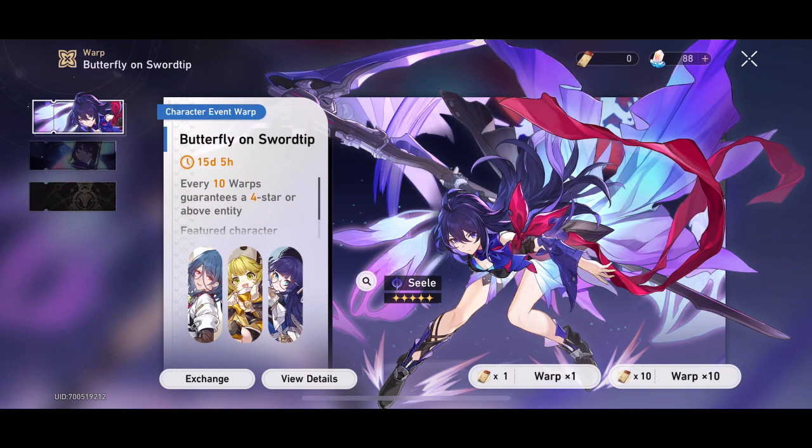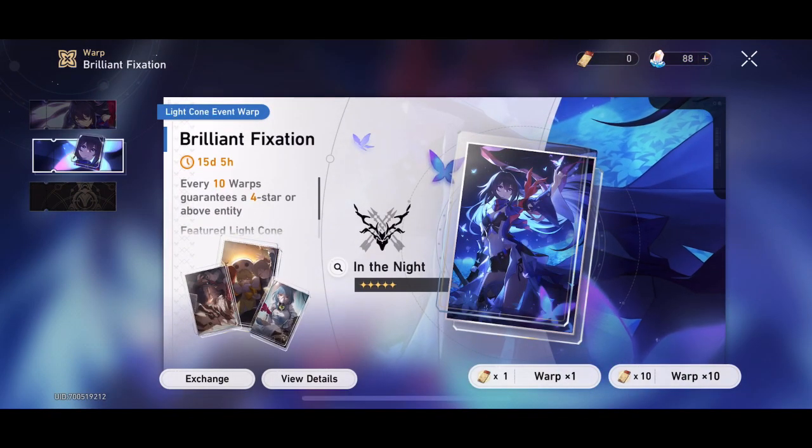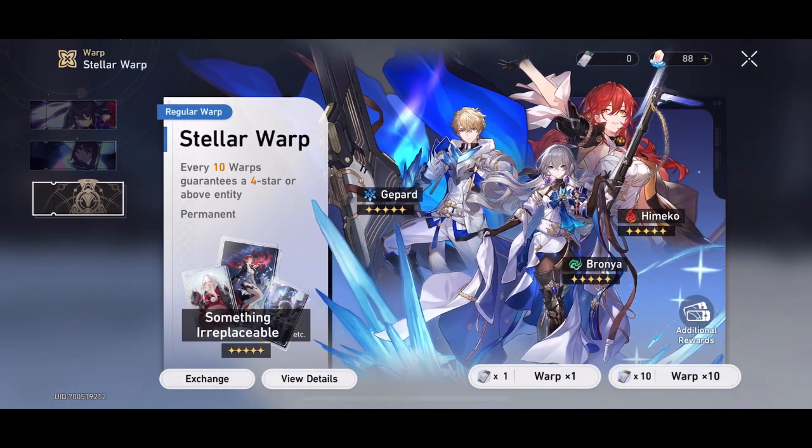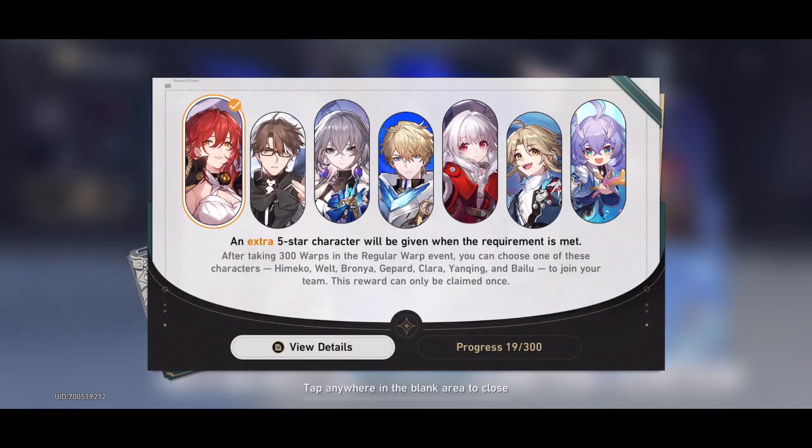You can check your records to see how many times you've summoned on a banner and how close you are to pity. Remember you have to count from the time you received your last five-star. Each banner has its own independent pity counter — the light cone and character banners are separate, and the permanent banner is separate. Their ten-pull counters are also separate as well.